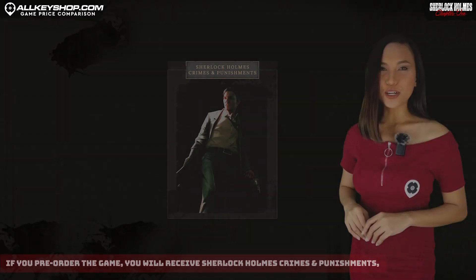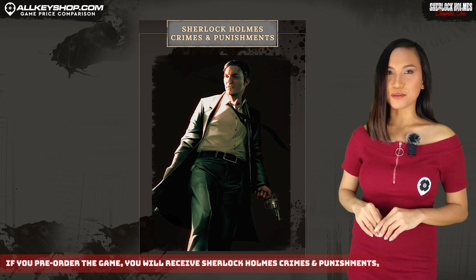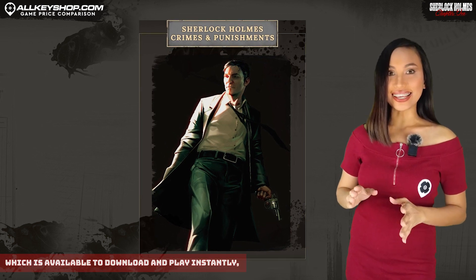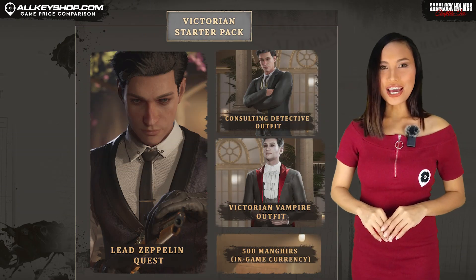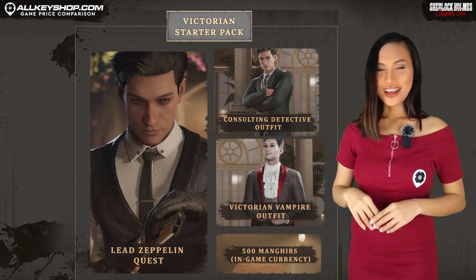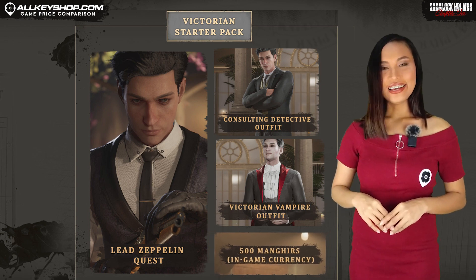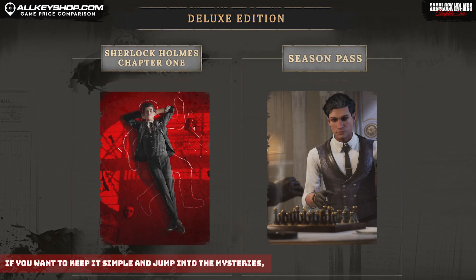If you pre-order the game, you will receive Sherlock Holmes: Crimes and Punishments, which is available to download and play instantly, and the Victorian Starter Pack. The Victorian Pack comes with the Consulting Detective and the Victorian Vampire outfits. You also get 500 mangers, an in-game currency.